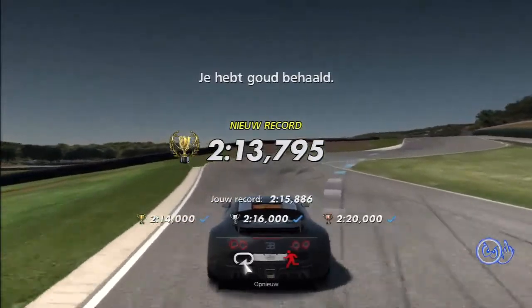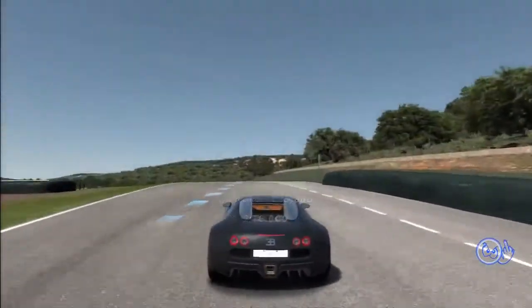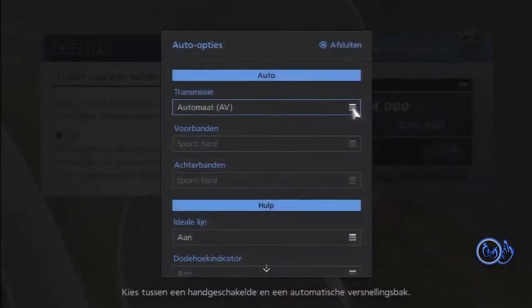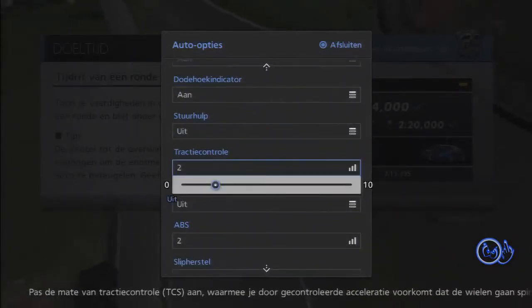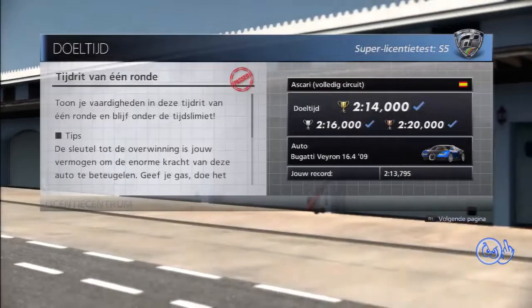Yes, I made it — I got gold! Took a long time, but gold is gold. The settings: automatic gear, no steering help, traction control at 2, ABS at 2, and sensitivity 7 max.